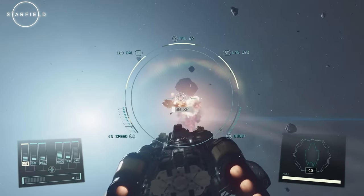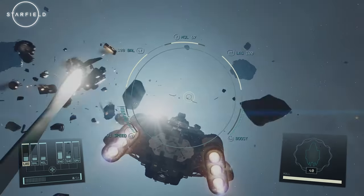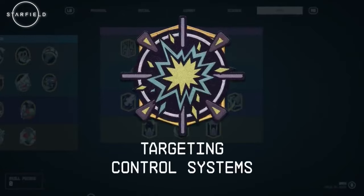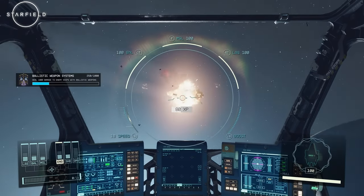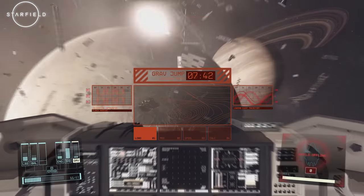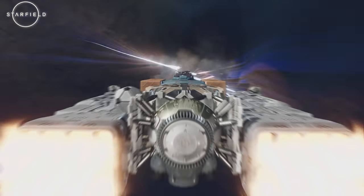Starfield offers a variety of skills that can be acquired to further aid in space combat. One notable skill is targeting, which allows you to zero in on enemy ships and target specific subsystems. This skill proves invaluable when you want to disrupt an opponent's escape by disabling their engines or grav drives. Additionally, you can bring down enemy shields to deliver devastating attacks.